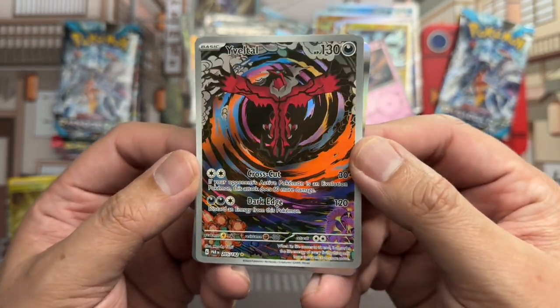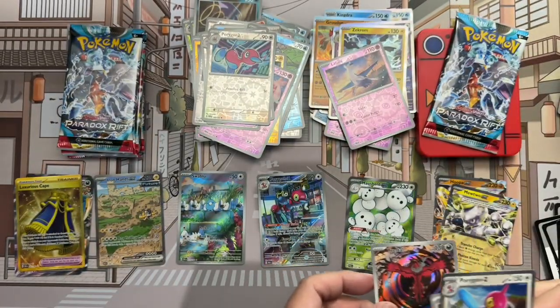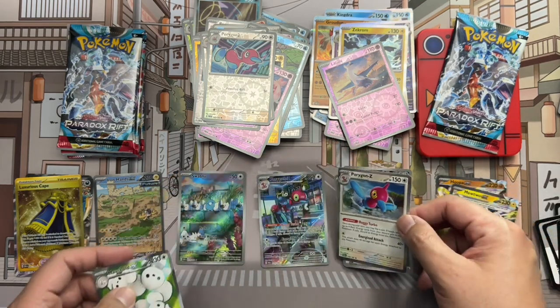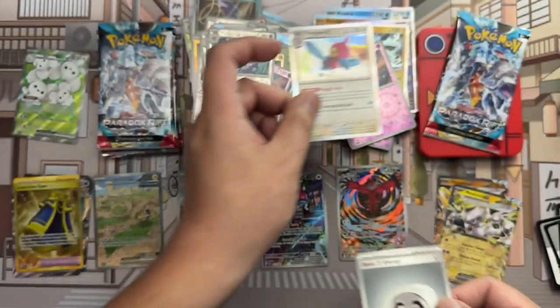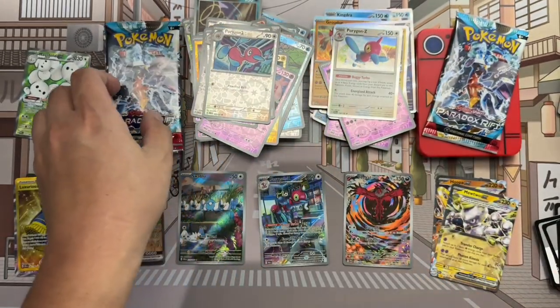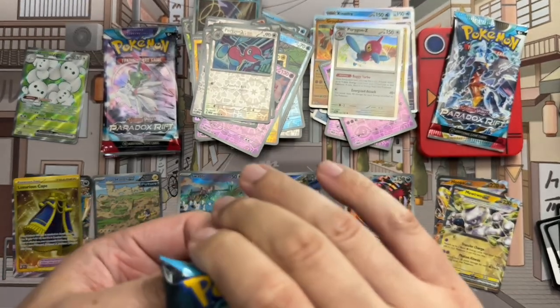The box has redeemed itself in my eyes — it's Porygon-Z with that card. So whatever we get from here on, if there's something in there, it's just icing on the cake.